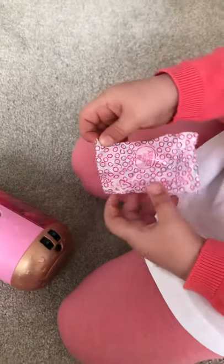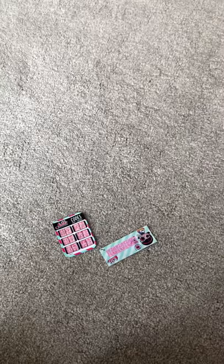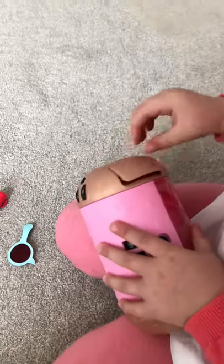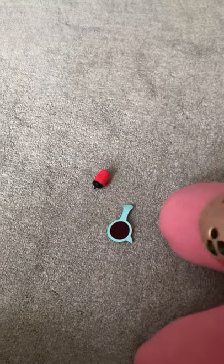Right, so what we've worked out is you have to randomly put in the codes that are on the codes thing. A red bottle with a black lid. Which one did we do then? We did this one. That was the one we did. So now turn over and we'll try the next code.